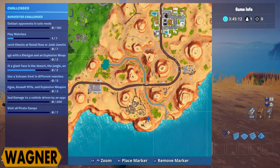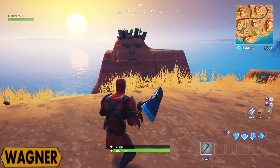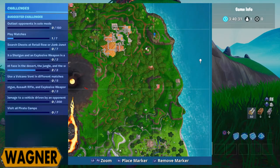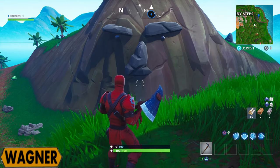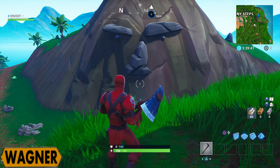Then we have the next face which is in the desert — to be fair, we already know this one in the desert and this one in the snow. There's only one new one and that's in the jungle. So this is the giant face in the desert, above Westworld or whatever you call it. And then we have the last face, the giant face in the jungle — it is east of Sunny Steps, right where I marked it.